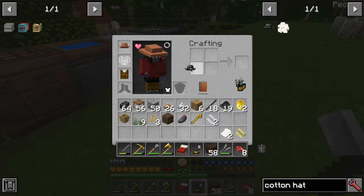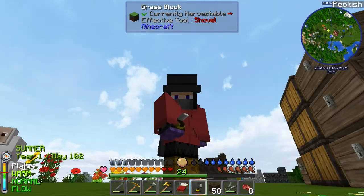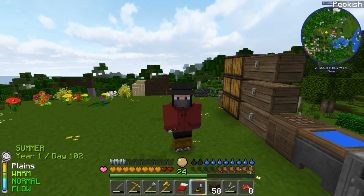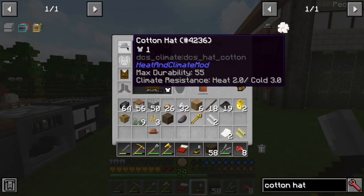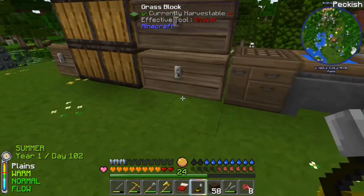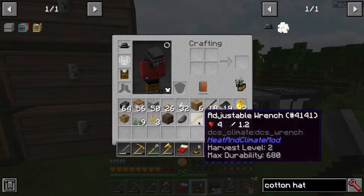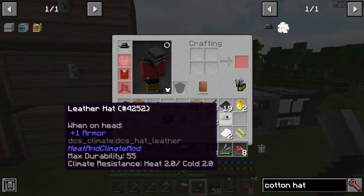Pretty sure you can dye it — or it might be black already. Let's check. Yeah, it's already black. There we go — a little top hat. It has heat two, cold three. The other one has heat two, cold two, so it's a little bit better on cold. Same on heat, a little bit better in cold. That's cool.